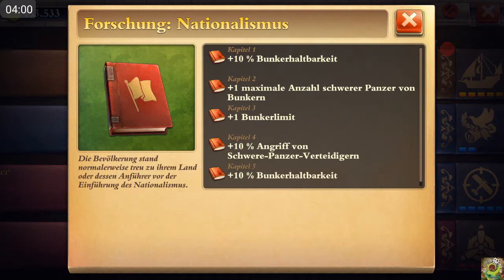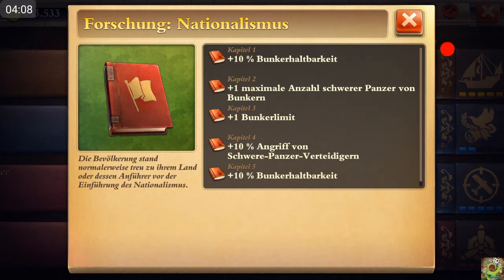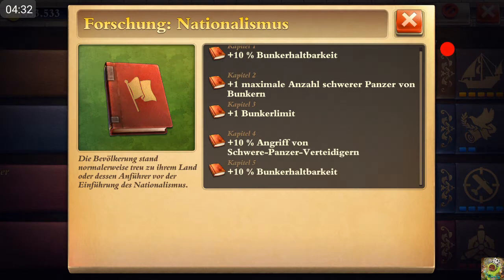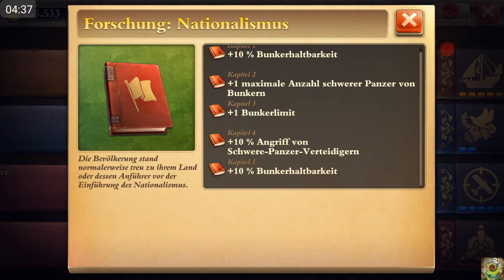Chapter two adds one additional tank capacity to your bunker, meaning one more tank can spawn. The problem is: the first tank spawns after about eight seconds with all researches and Acropolis boost, but the next tank spawns 48 seconds later — or about one minute later without boosts. That means there's about a one-minute gap between spawns, and most often the first tank has already been destroyed or betrayed before the second one spawns. Chapter two is okay but not critically important.